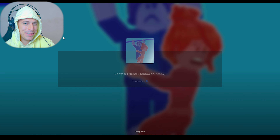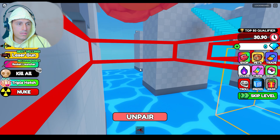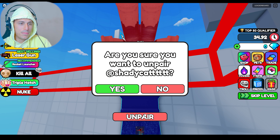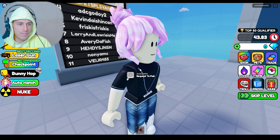Smash that like button! I carry my life now. Do I just go? No! Unpair, unpair — yes. No! I died. How do we start the game?